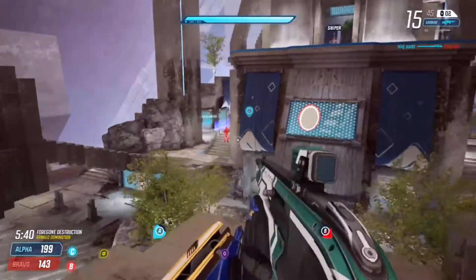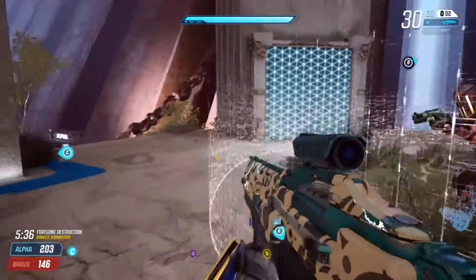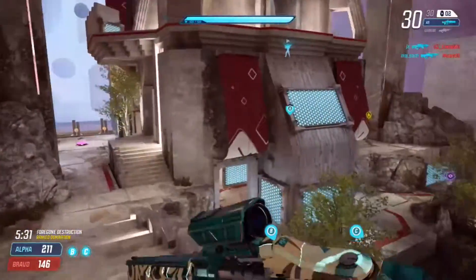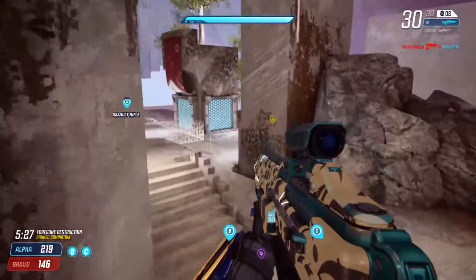Now let's take a look at some portaling tips to improve your portaling speed. The only portal you can see through is your own portal, which is the same for your enemies and teammates — they can only see through their portals. But anyone can shoot through any portal.